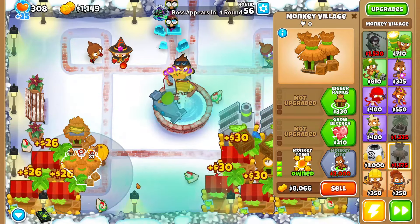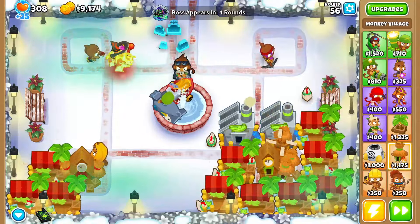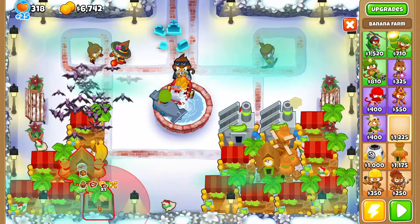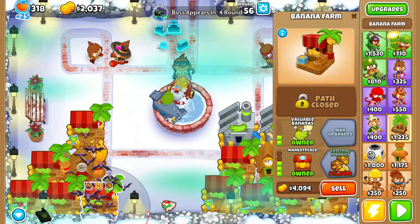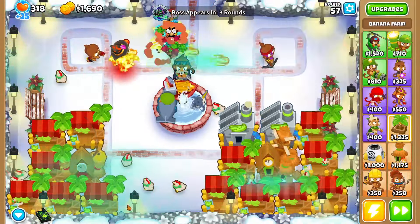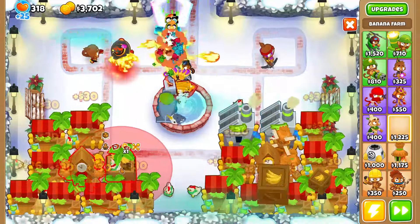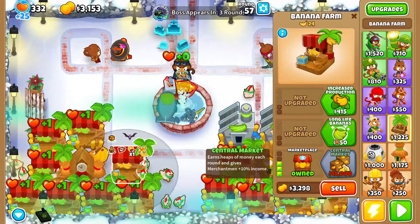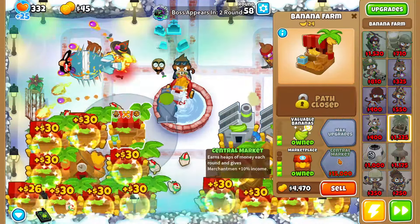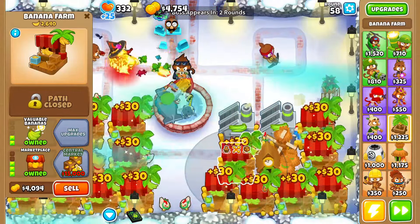I forgot to talk for a while — I'm having a really bad day, give me a break. We're gonna sell the MOAB eliminator and carpet of spikes, then grab monkey upgrades and sell the village. We'll grab four 2-0-0 research facilities and then spam a bunch of 0-2-3 marketplaces.